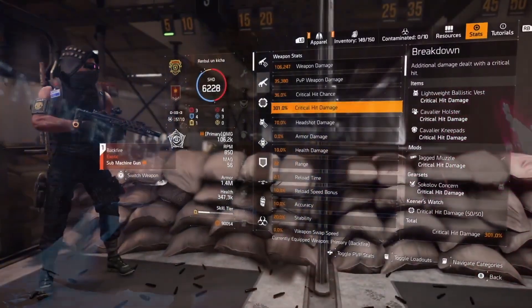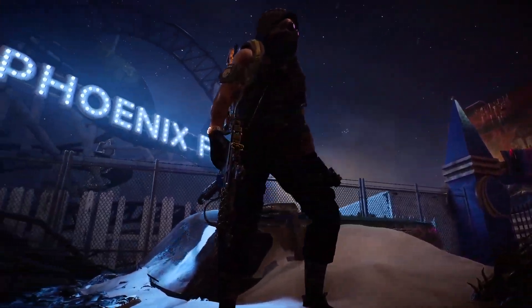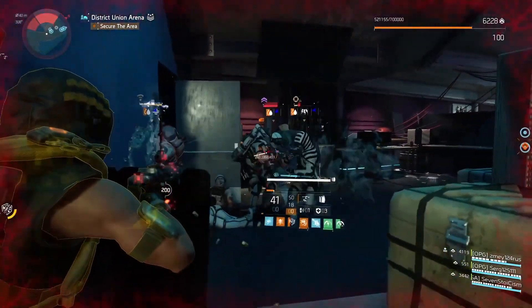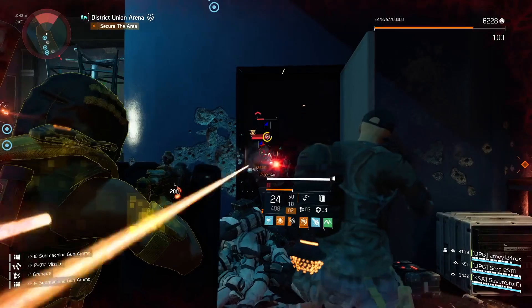Today I have for you an absolutely new legendary setup with the exotic Backfire SMG where you can gain more than 300% crit damage. Not only does this bad boy look freaking awesome with a dope skin, but it will also give you 200% crit damage buff.